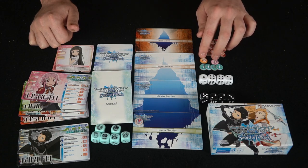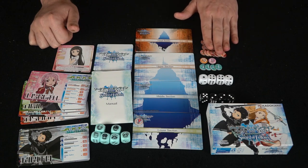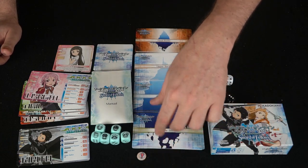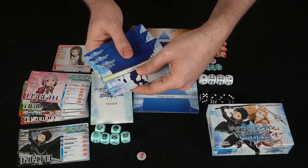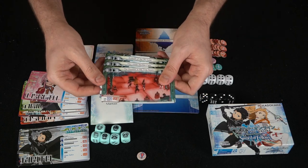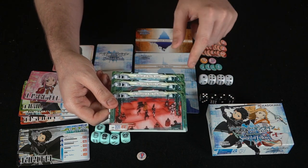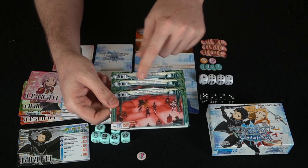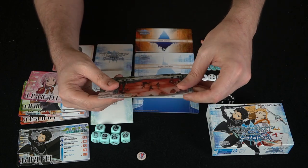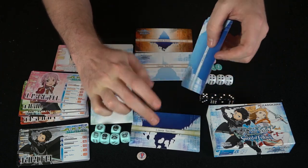You've got your special tokens for different characters — these are whether you get to use your superpowers or not — and then over here is your damage marker. This is basically a location token which is going to go up this track here, and each of the realms is going to have at least three different sections that are randomized. They're all something from a different portion of the Sword Art game or anime — the ambush of the PK guild, the lower section fight, the disaster in the trap room. All very important aspects of the very beginning arc of Sword Art.